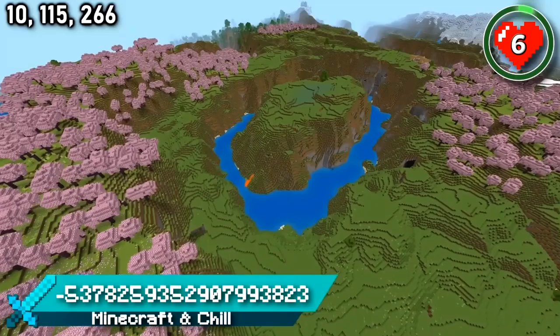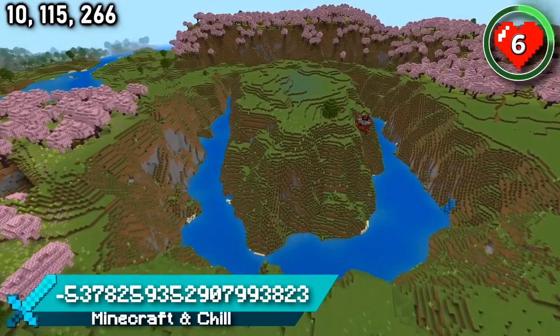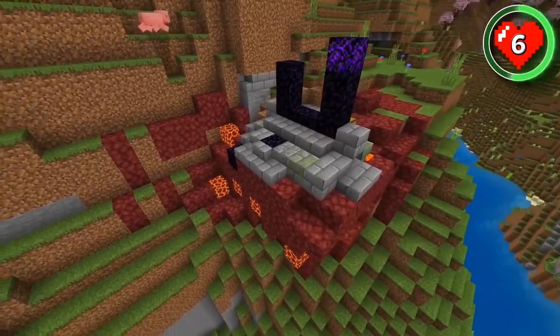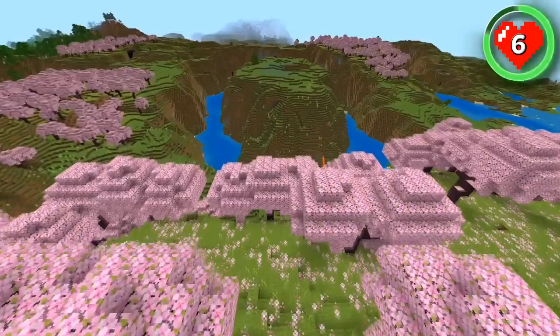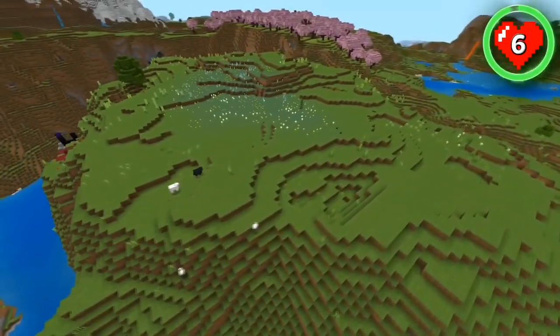Here's another perfect starter base location for the new update. It's a decent-sized segment of plains, once again surrounded by a river as well as Minecraft's newest biome. The island contains one singular tree as well as a ruined portal. It'll be a fun challenge to try and survive here as long as possible before bridging across to the cherry grove. Or gather some cherry wood and build yourself a pink log cabin right in the middle of the island.